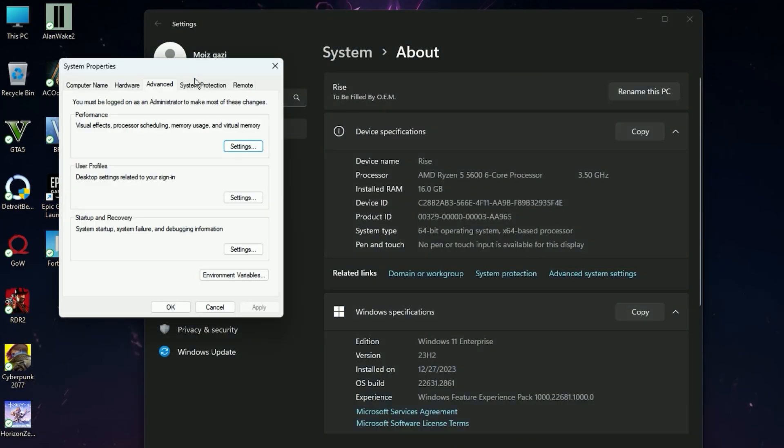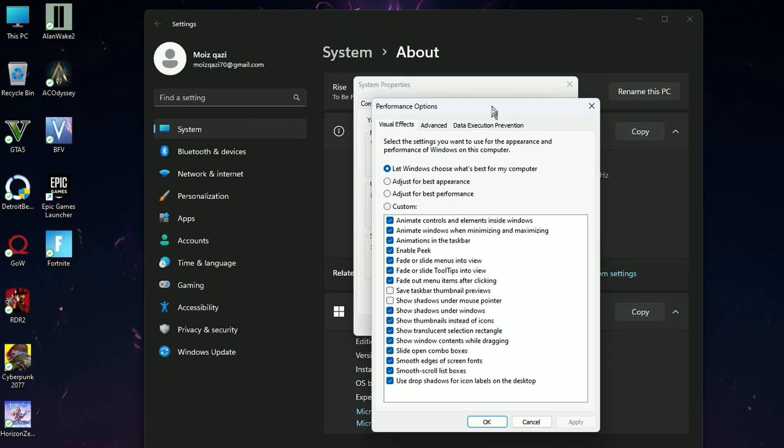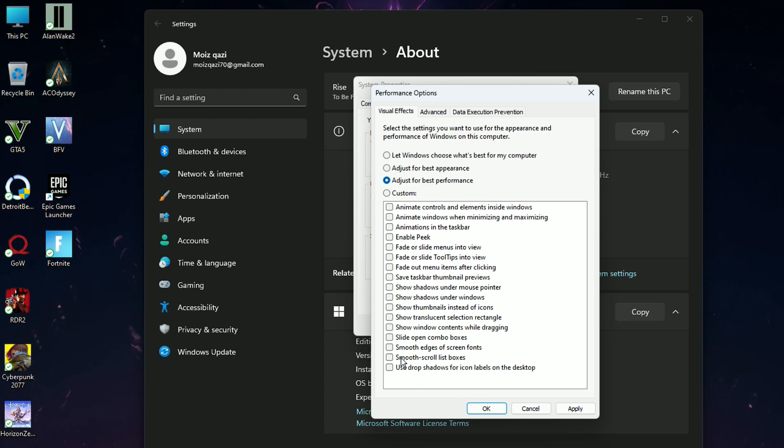Now open Windows properties again and go for Advanced System Settings. Click on Settings and then click on Adjust for Best Performance. Then check these two options: Show thumbnail instead of icon, and Smooth edges of screen fonts, and then hit Apply and click OK.